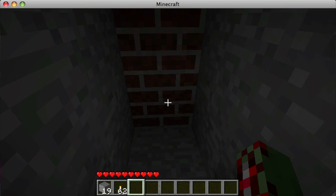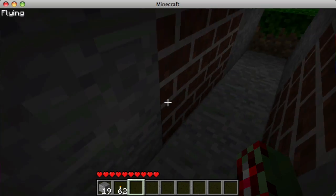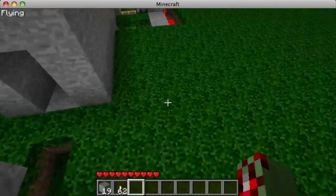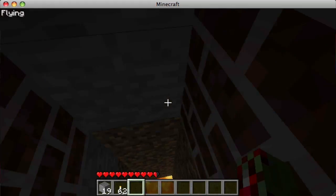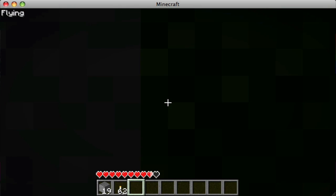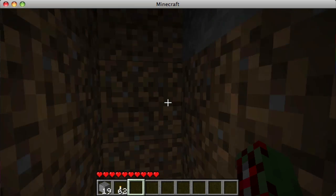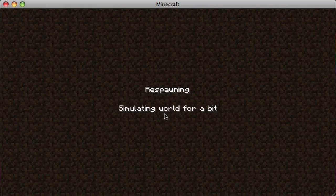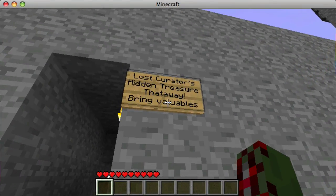Here's a little note: they could always stop right here or right here and the trap won't trigger, so if you want you can build it one block closer. I chose not to do that because some of the wiring would show up where you fall — let me fall real quick — yeah, some of the wiring would be showing right there.